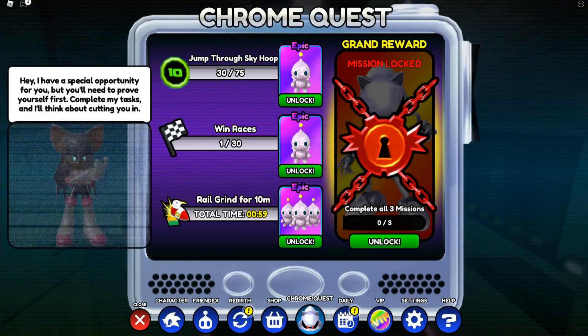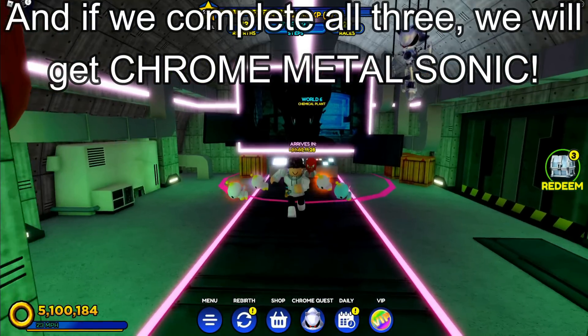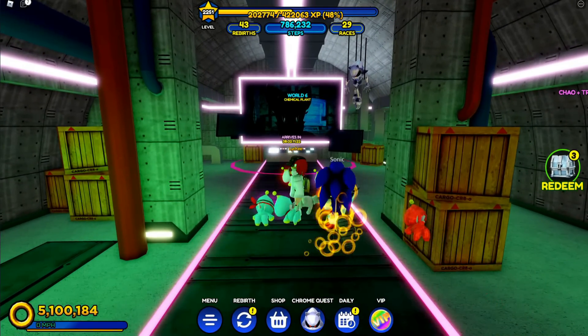So we gotta jump through 75 Skyrings, win 30 races, and Railgrind for 10 minutes. But this could change — this is not official yet. But anyways, if we do complete all three, we will get the new Chrome Metal Sonic skin. So now that we know what to do, I will give you guys some tips on each of the three things we have to do.